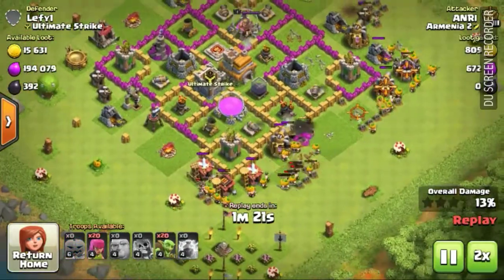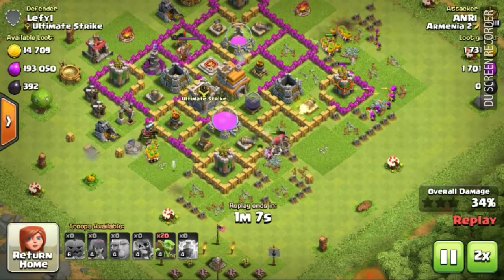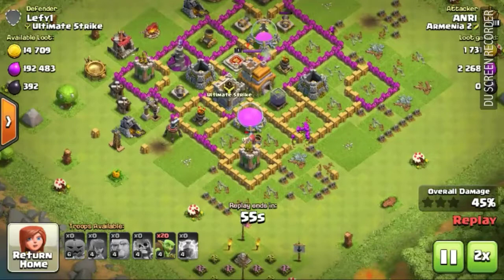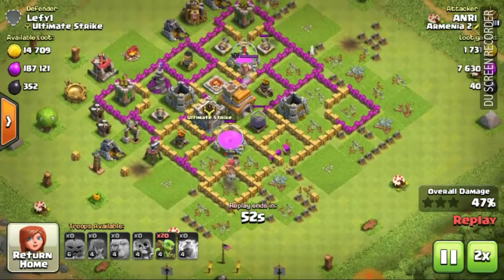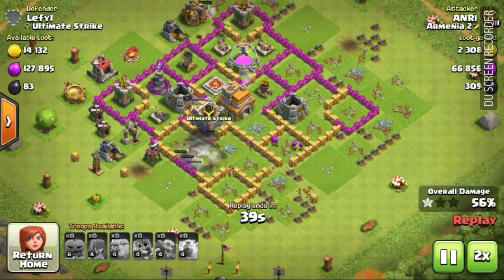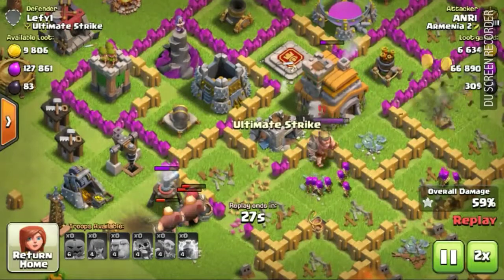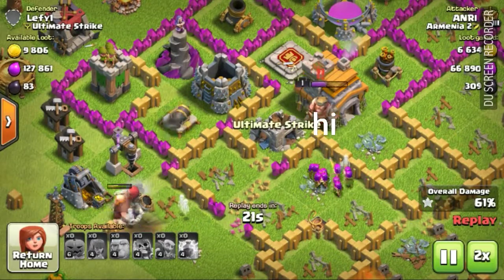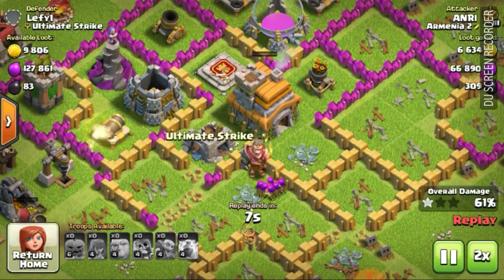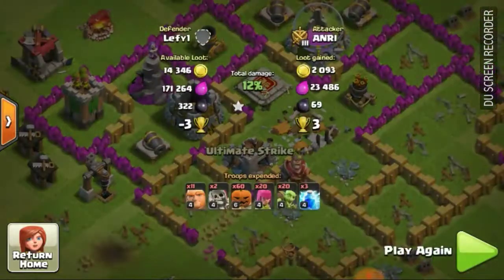Let's speed this up by 2. I don't like losing — it's harsh. But he only got a 1 star on me, which is good, because nobody likes being 3 starred. My poor barbarian king — what are you doing? He just walked away. Oh wait, this guy actually got a 2 star. That's even worse. Hey, at least he only got a 2 star.